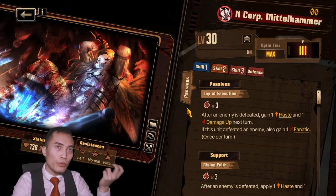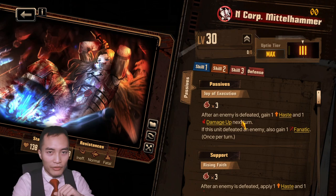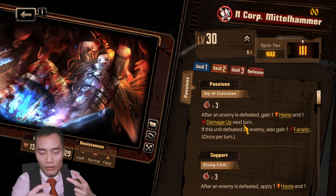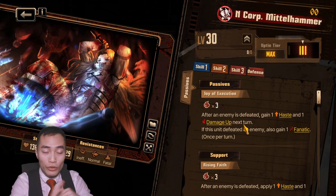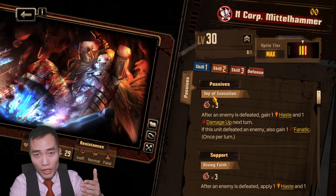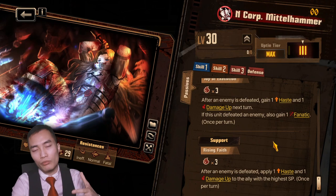Her passive is situational but useful when it does apply, but the caveat is: one, you have to use 3 wrath, and two, you have to kill a unit to get the passive. It's called Joy of Execution — after an enemy is defeated, gain 1 haste and 1 damage up, and if this unit defeated the enemy also gain fanatic, once per turn. In theory it's a decent skill but the execution is a little jank in that an enemy has to die and you have to have 3 wraths used. Sometimes you get 3 wrath but don't kill an enemy; sometimes you kill the enemy but don't get 3 wrath — effect doesn't apply. The support passive is: after an enemy is defeated, apply 1 haste and 1 damage up to the ally with the highest SP, once per turn. Conditions are relatively easy to meet but you need 3 wrath and an enemy has to die.